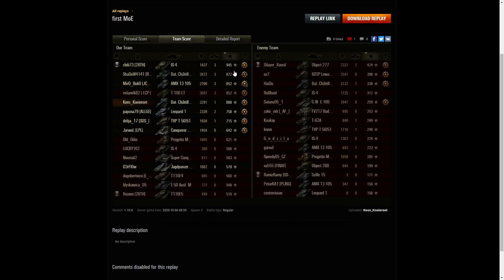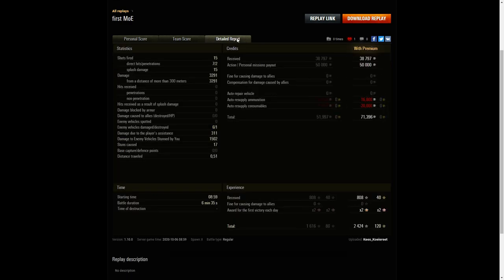For base XP it was the IS-4 that did best with 945, followed by the Bat Chat 25 tonne with 872 and the AMX13105 with 852. KSQ8 is in 5th position with 808 base XP. He fired 15 shots with 7 direct hits, 2 penetrations, and 15 splash. He was lucky to get those penetrations, especially the nice one on the Leopard through the side at the rear, which helped take him down quickly as he was a serious threat.